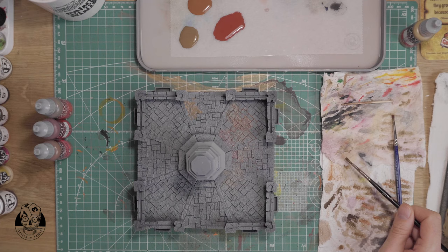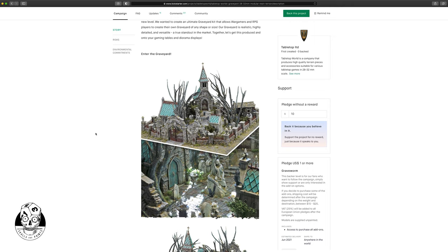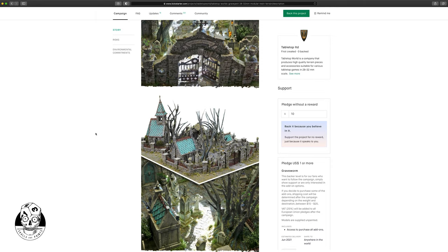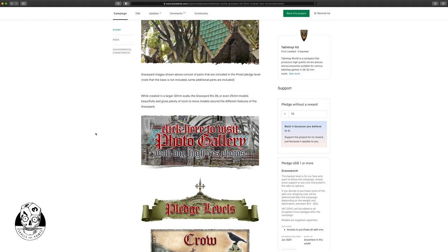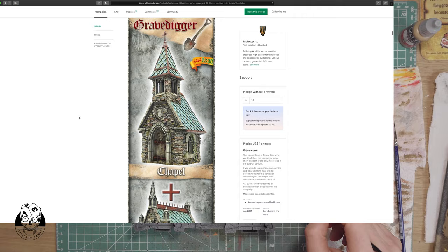They currently have the Altburg Graveyard set on Kickstarter. It's still running for a week when you see this video, so if you're in the market for a graveyard set and want to have it early — in June, July, or August — you should get on Kickstarter. The link will be in the description.